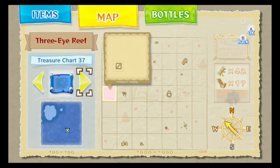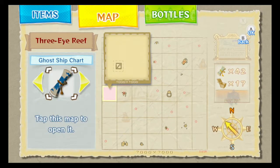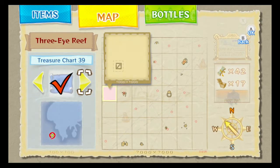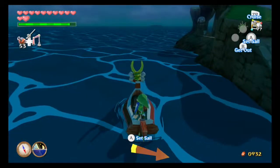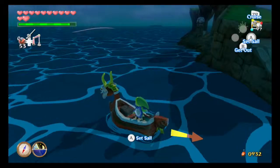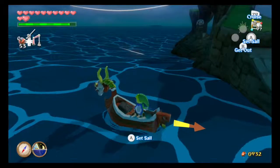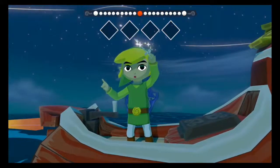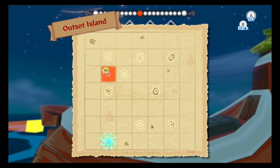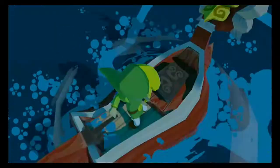39 we have because of Dragon Roost Cavern. 40 onwards. So we only have 7 more to go. I screwed up actually — I meant to get 41 off screen. That's kinda bad. 41 is at the Five Eye Reef; it's another one where you just blow up cannons and that's it. I was gonna do that off screen but I kinda spaced on it.